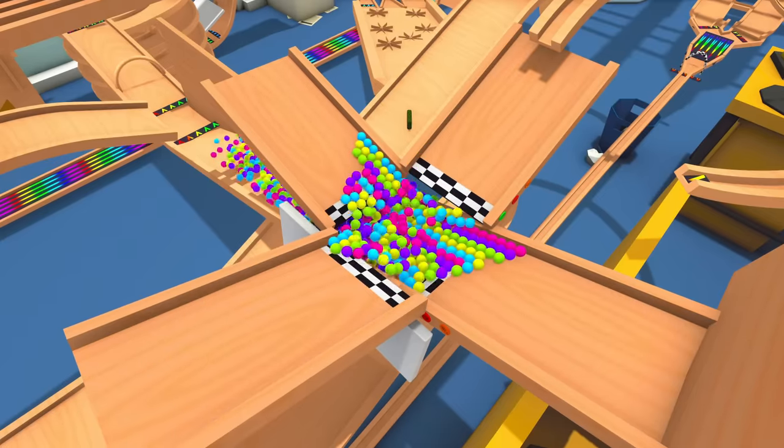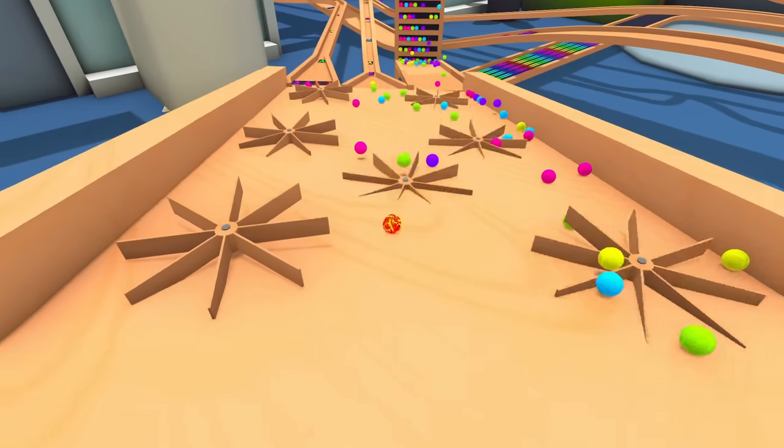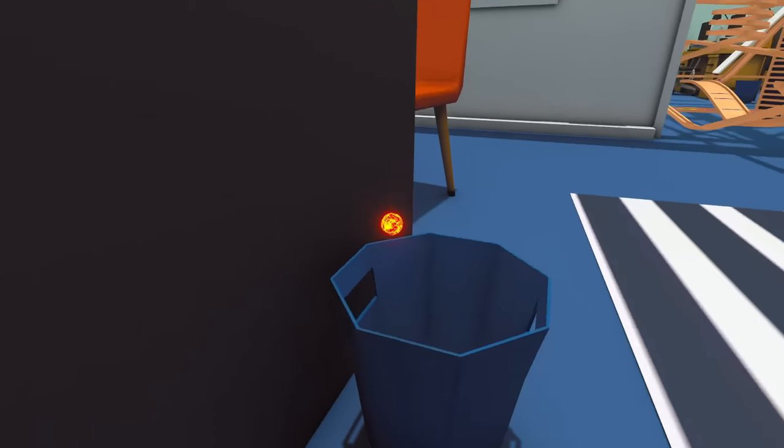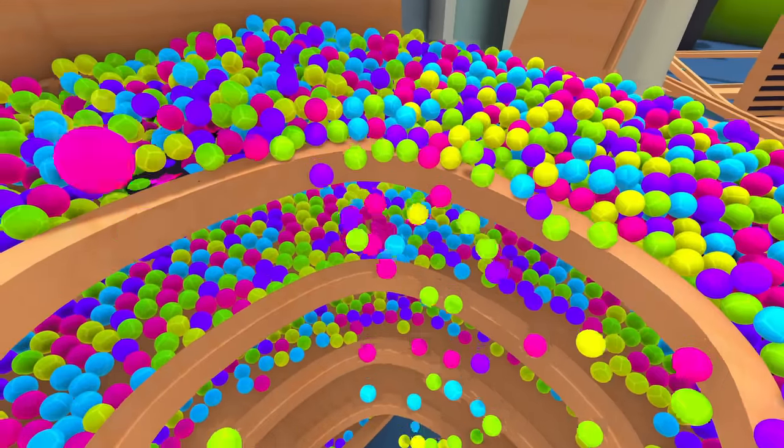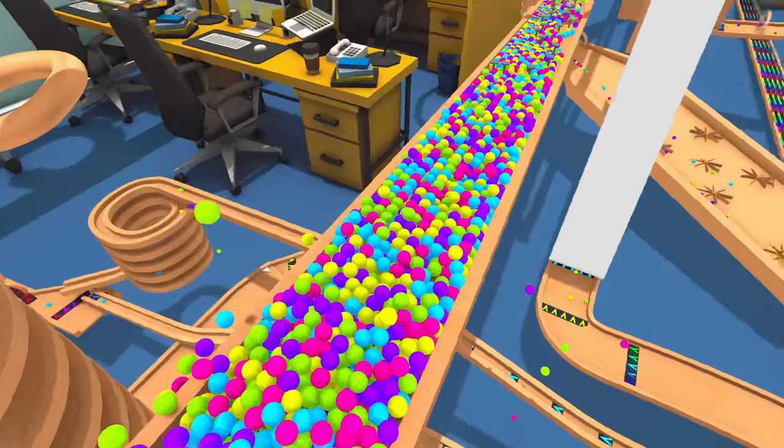First of all, we're going to have a good look around it to see how it works, and then we're going to whip out the marble camera and see if we can roll around the whole track without falling off. And finally, we're going to send 10,000 marbles down it to see if we can break it. Let's get on with it.